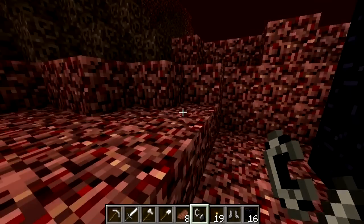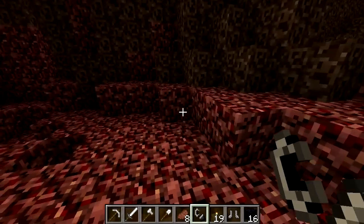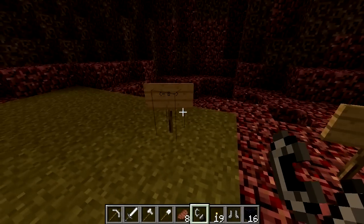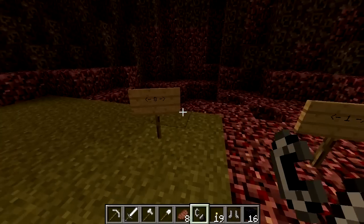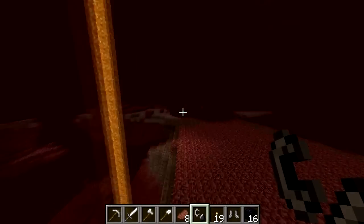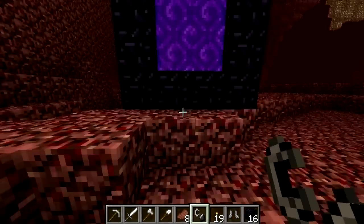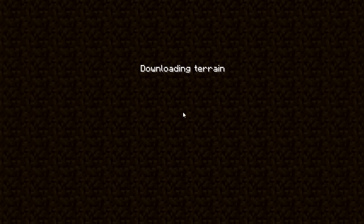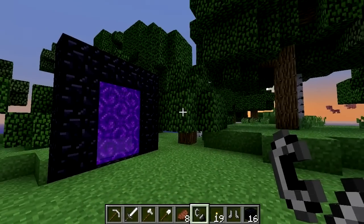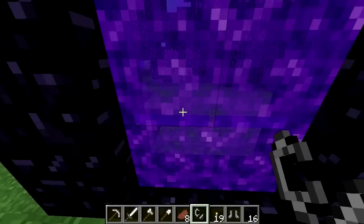Make sure you have proper gear for the hazards you'll face there. Portals can also be used to cross large distances in the overworld, as one block travelled in the nether is equal to 8 blocks travelled in the overworld. You'll need to travel a distance of 128 blocks, or 1024 overworld blocks for this to work, as once you enter a nether portal in the overworld, it'll check for the nearest portal in the nether within a 128-block radius. It sounds complicated, but you'll get the hang of it.